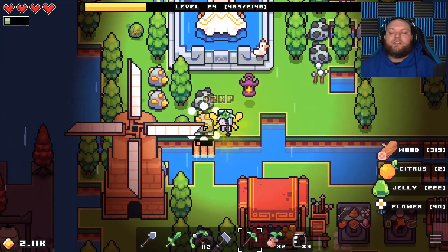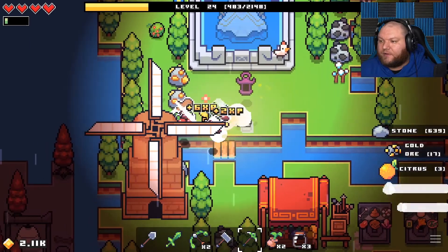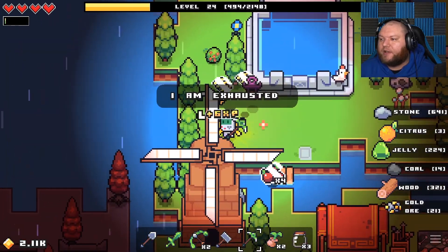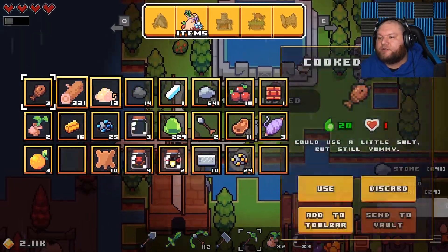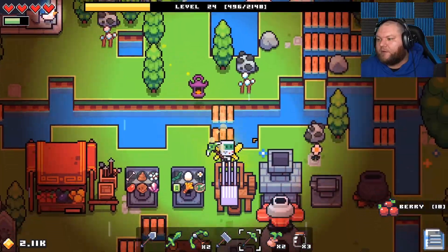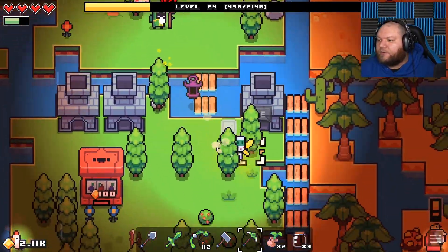I found an island with a dude on it — just a dude, I don't know what he wants. So let's go check on that after I get my gold. I should really get that gold pickaxe, because then if I'm mining stuff I can get gold while I'm going. That'd kind of help out, but let's go talk to this guy.